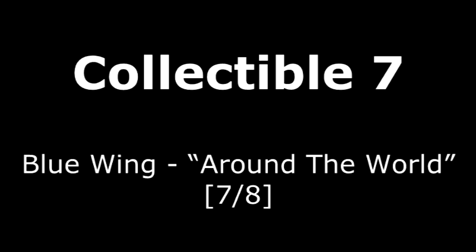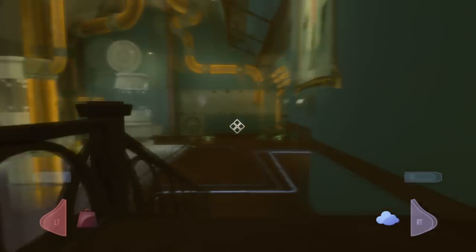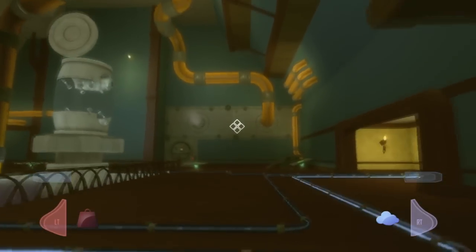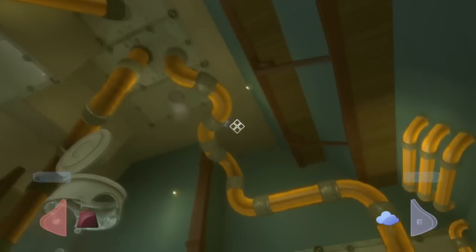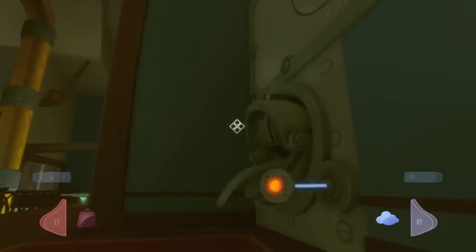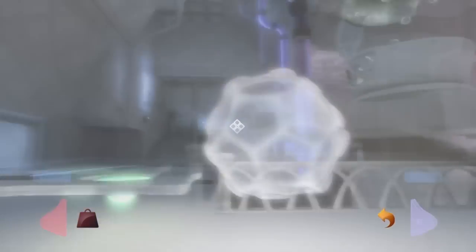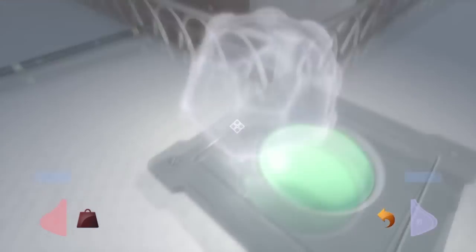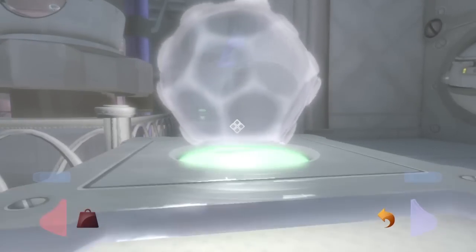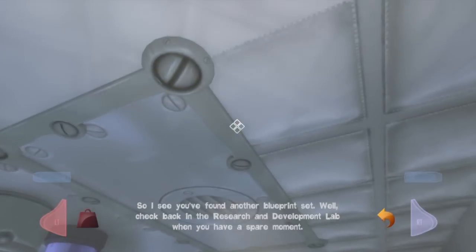Collectible number seven is on Around the World, and it's a little more involved. We have to make our way down and press the button for Dolly to give us a little cube of energy. We're going to put it on top of this jump pad, go into heavy gravity mode, and if we look up we'll see the collectible right there on top. Then we switch to fluffy mode and jump up to get it.